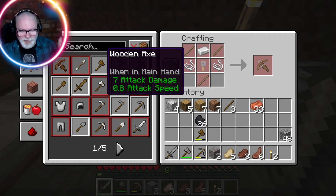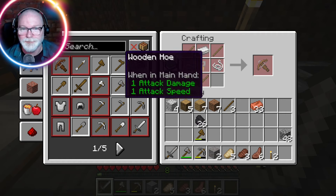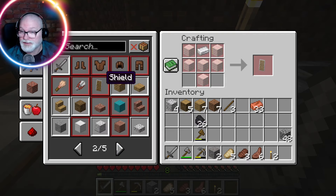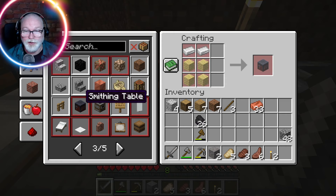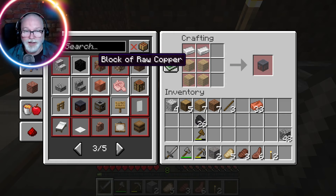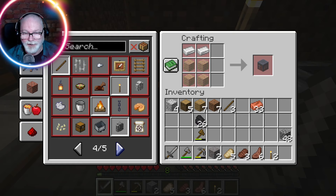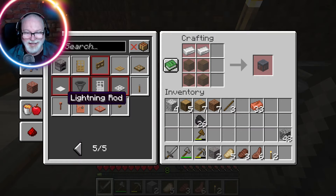None of this stuff was available to me before - this is great! I can make arrows, I finally know how to make arrows. I need flint, a stick, and a feather. I can make a shield, what about a smithing table? I need wood and iron. Iron is the limiting problem here - I need more iron, I've only got two.